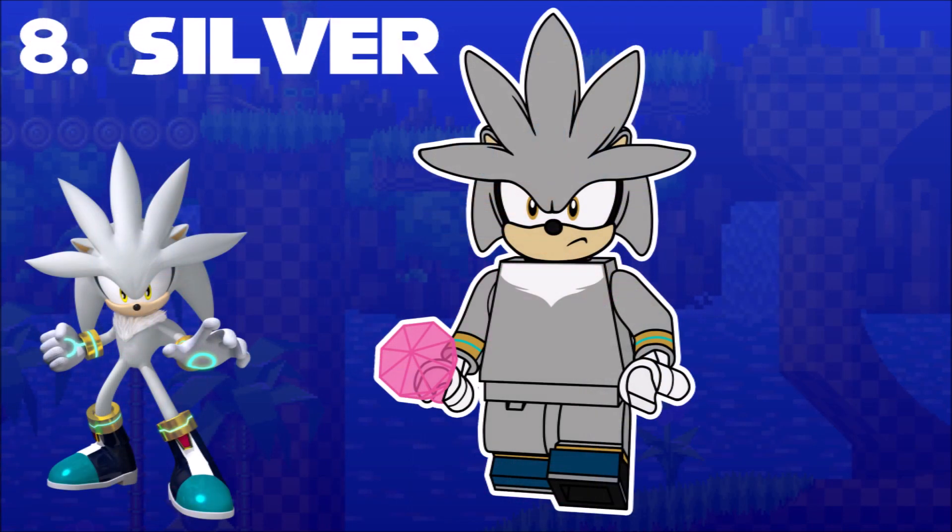Arriving from the future with nothing more than some optimism, some realism, and an ill-thought-out plan, is Silver the Hedgehog. Why does he exist? Who cares? I like him, but my main question is why does he look like that? What are the purposes of the weird quill crowns? I wanted to give him some accessory other than the Chaos Emerald, but it was no use — these guys don't hold much.